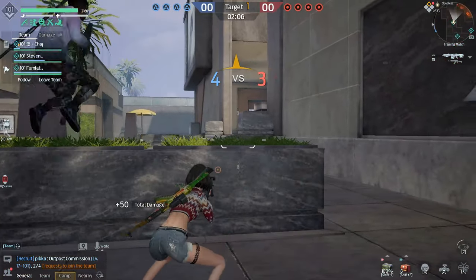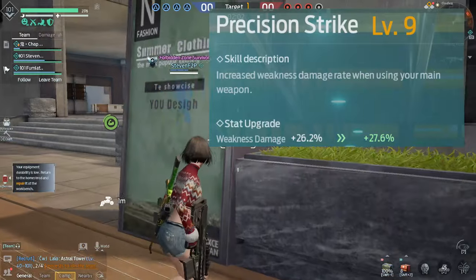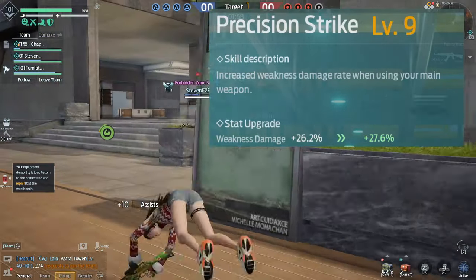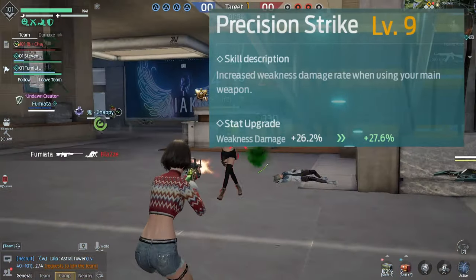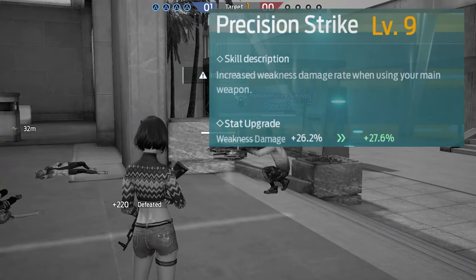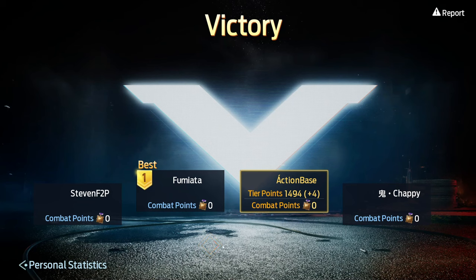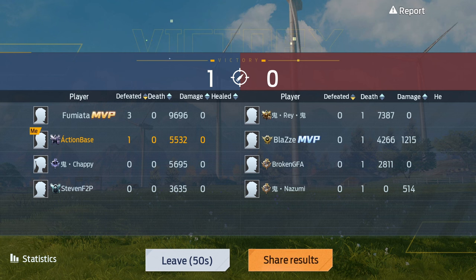Moving on to the talents. First up is Precision Strike — this is probably the most important talent overall, so upgrade and max this out. It's a no-brainer. It increases weakness damage rate when using your main weapon, so whatever you're using — shotgun or AK-47 — it increases weakness damage, which is headshot damage. At level 9 it increases it by 26%, which is insane.